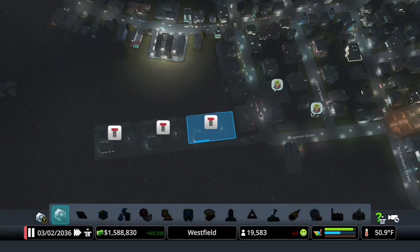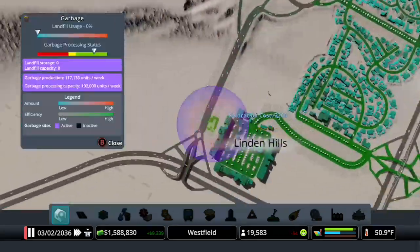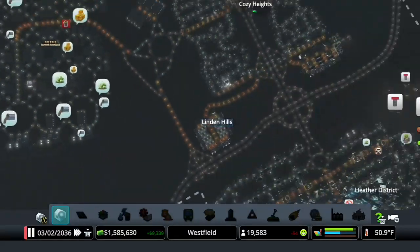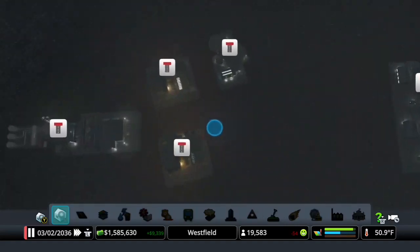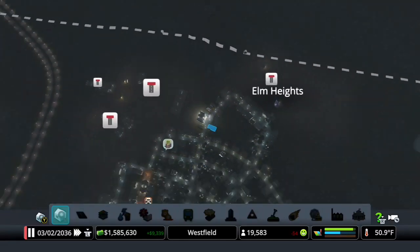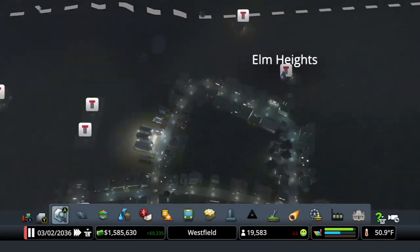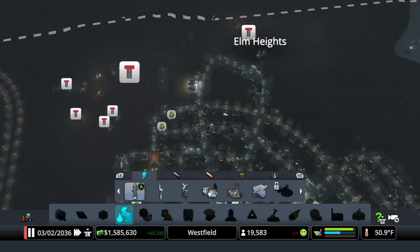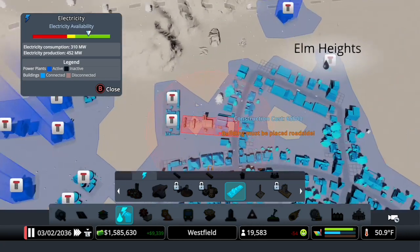Number one, I'm going to move one of these over to here. Sewage is — a new wastewater treatment plant is in order, so we'll take care of that in a bit. Let's see. Power we can actually replace. We've got a fair bit of money, so we should just be able to replace it all. And I'm going to replace it with the geothermal power plant.